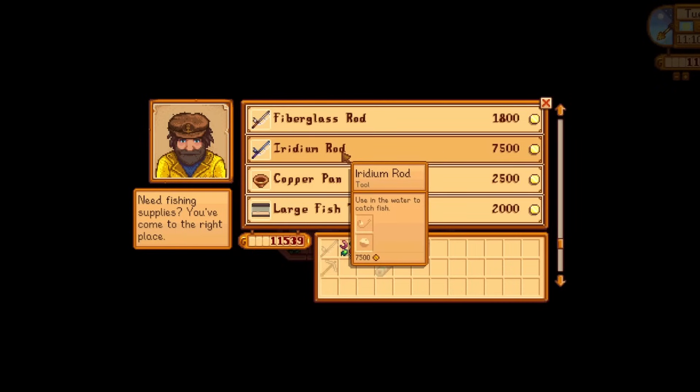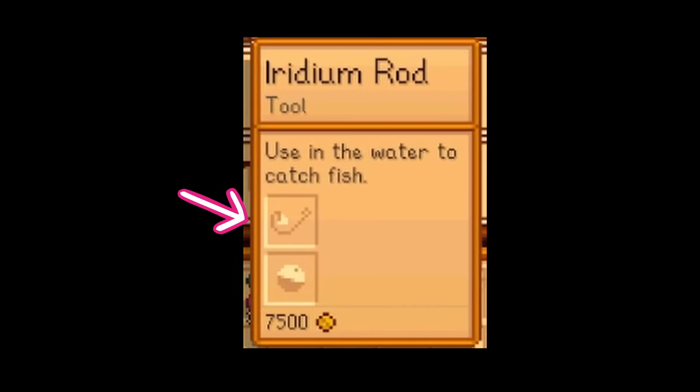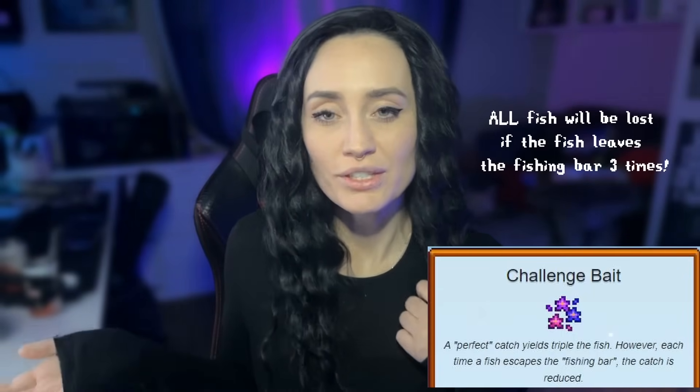You should also purchase an iridium rod from Willy if you don't already have one so that you can use both the bait and the tackle. I know it may be tempting to use the cool new challenge bait that came out with the update so that you can try to catch three squid at a time, but I would absolutely not recommend this because the squid are relatively difficult to catch and it's much more likely that you're going to lose the fish altogether than to actually get three of them by pulling off a completely perfect catch with the challenge bait.